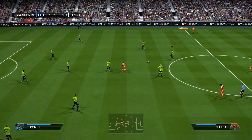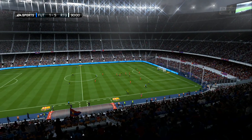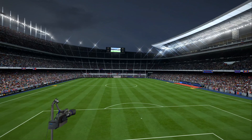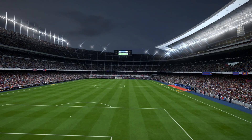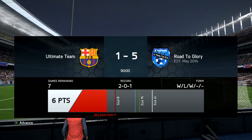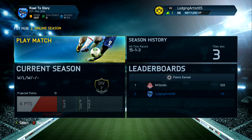Full-time whistle, 5-1. Absolutely fantastic. Ravel Morrison with two goals — man of the match. Pope, Jerome and Alito all got one each. We got 569 coins for that win. We dominated everything apart from possession. Pass accuracy was pretty damn good — I'm getting better with the passing game. Two wins and one loss out of the three games today. We lost 5-1 and then won 5-1 — that's pretty epic. We've got 1.6k, so I'm going to go buy myself a player. Take care and I'll see you in episode 7.